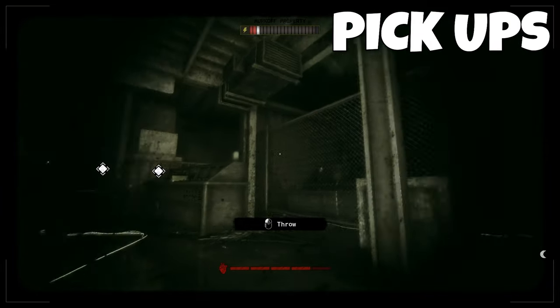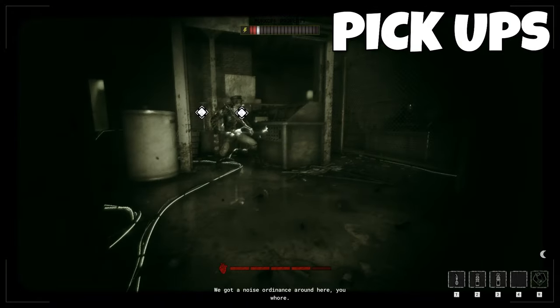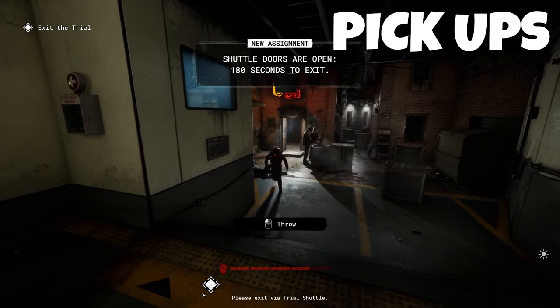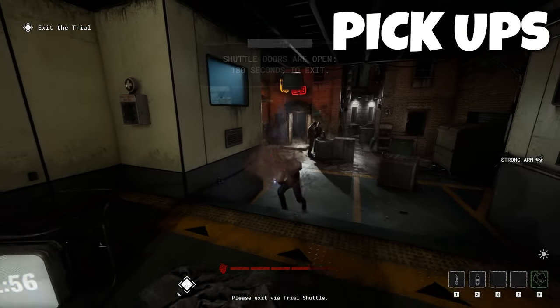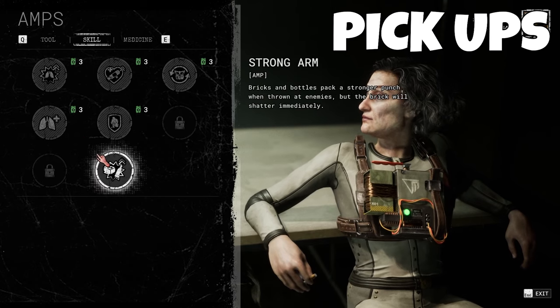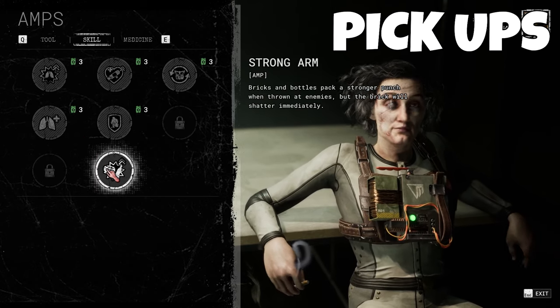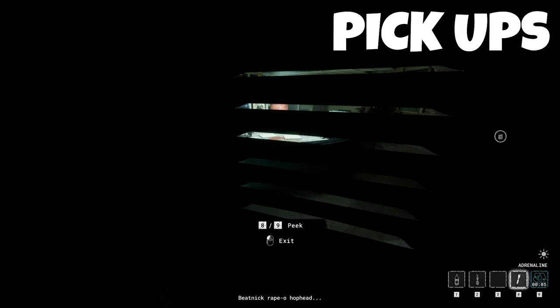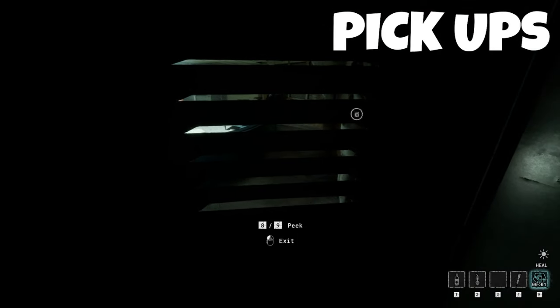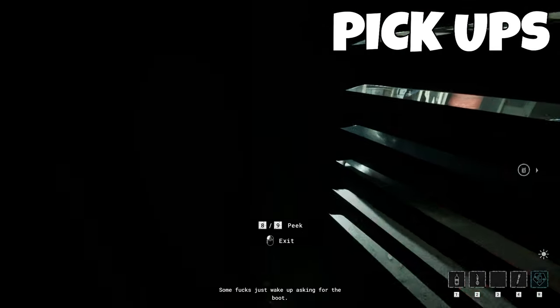For bottles and bricks, it's good to know that the glass bottle can be used to stun enemies but it's better used as a distraction to get enemies to move locations. The brick is a better option for disarming traps and stunning enemies as it's not only stronger but can be used more than once. The stronger arm perk is good for somebody who likes to throw things at enemies. If you need to consume anything while in a locker you can — on PC it's right click — and just know that it is possible to heal or use items inside a locker or any hiding spot.